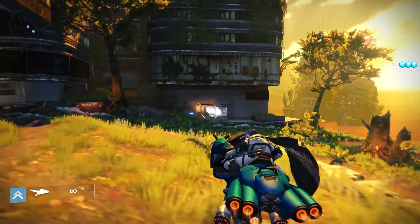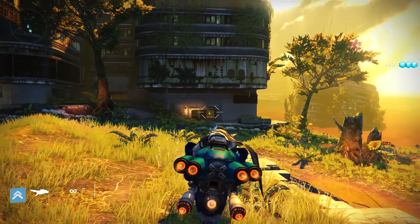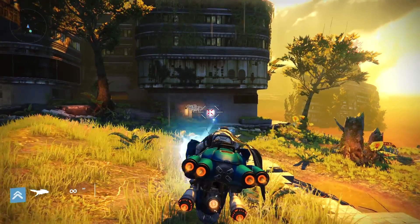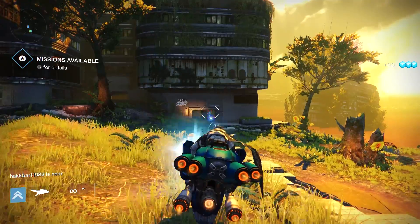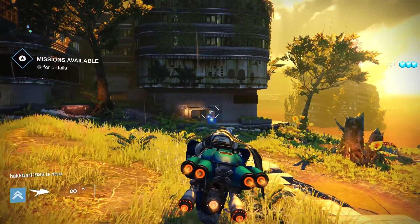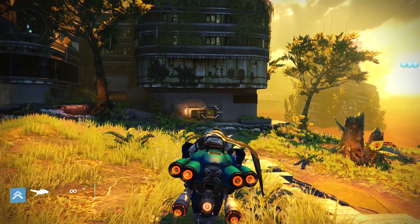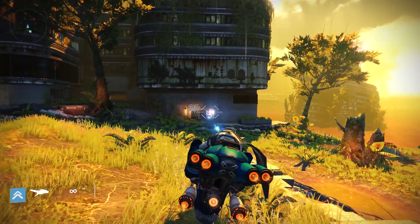Hello everybody and welcome to today's Destiny video. Today I'm going to be showing you another method on Venus to farm Glimmer. As you can see on screen I'm just firing into the cave with a heavy pike. This is by far the easiest way of farming Glimmer if nobody is around. If you're with a friend then they can just pick off any loose enemies, and my friend Crocazoo is actually picking off people as I'm shooting, which is awesome.